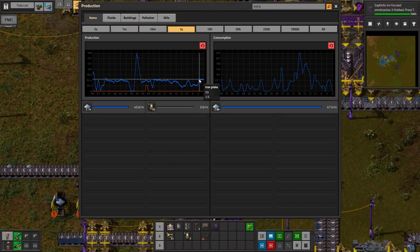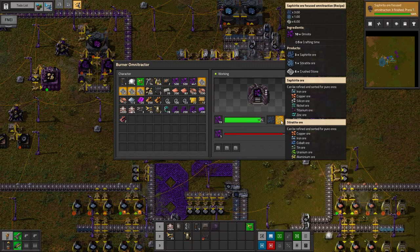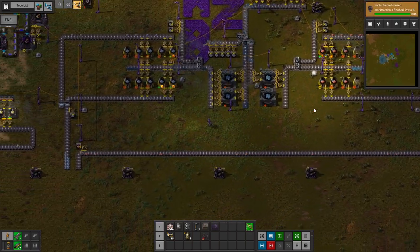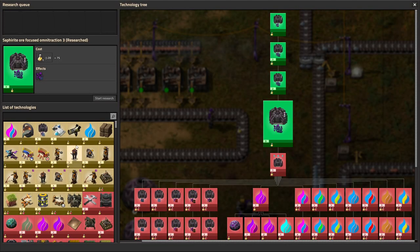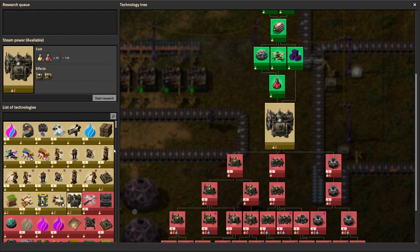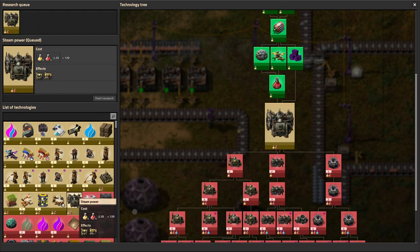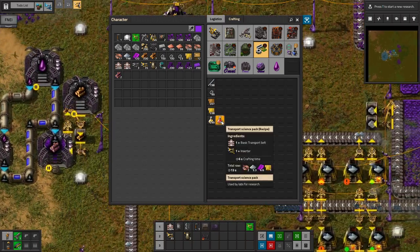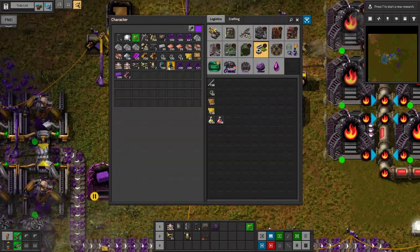If we look at our iron plate production over the last hour — well, it hasn't actually gone up that much, but hopefully we'll see some changes soon. And now we're getting three in one — three times as much iron as copper, which is probably about the ratio I need for this stage of the game. I don't think I need all that much copper right now. So then I do think the next project I'm going to do... there's a non-stack inserter capacity upgrade — I kind of want to do that first, but I should go for steam power because steam power is what's holding me back. And then after that I can go for actual electric assembling machines as well.